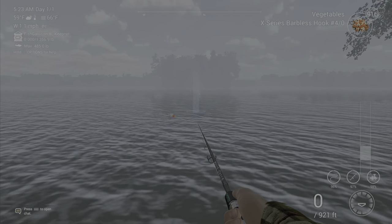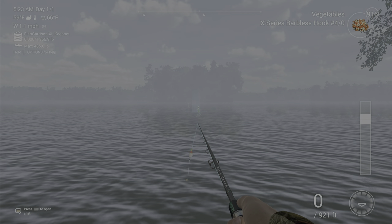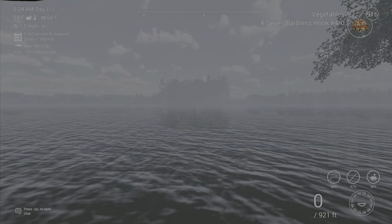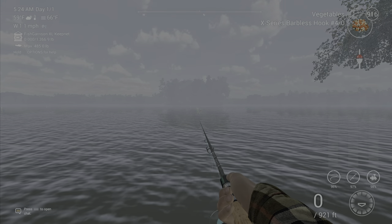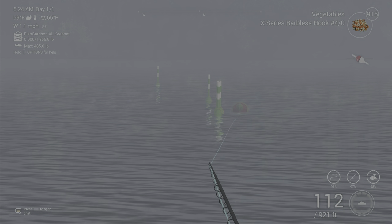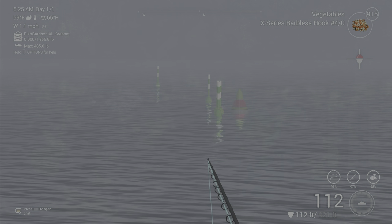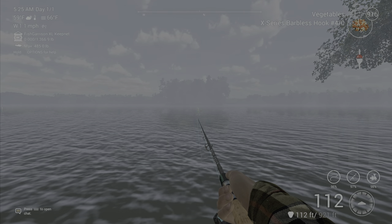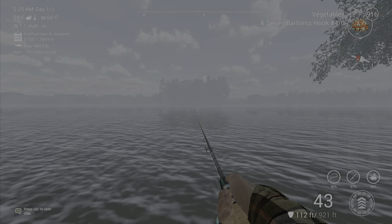This is spot one right here — you're going to cast right out to here. On my first cast I'll go slightly too far and then reel it into the depth I want. Keep in mind the wind is almost always from the west, so it's going to blow to the right. I almost always set my deal at 112 and then reel it in — you want to be right around there for spot one.